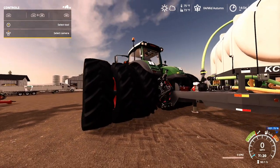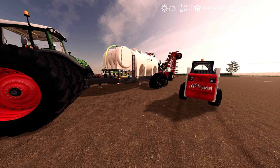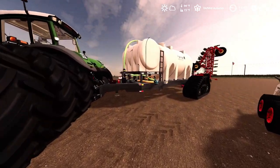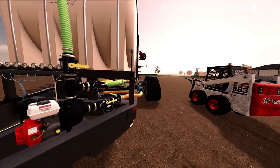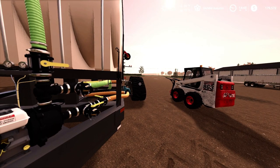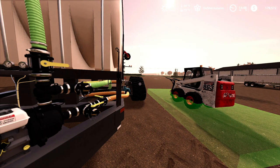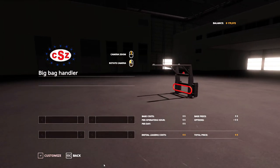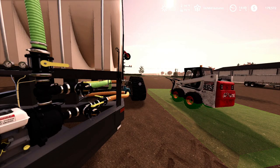A few people asked why the toolbox is color-configurable — at first just for fun, but then I figured why not make it functional too. On Xbox controller, click in the left analog stick to open it up. On keyboard it's the R button to open, then press M to open the menu, where you can repair, sell, or do whatever you need right from the KC 6000 liquid caddy.